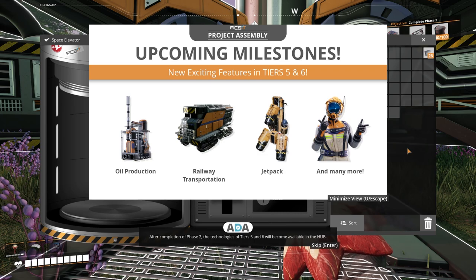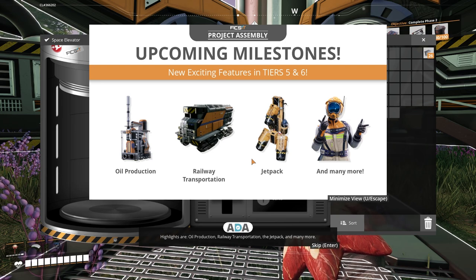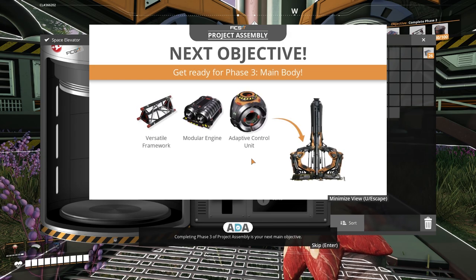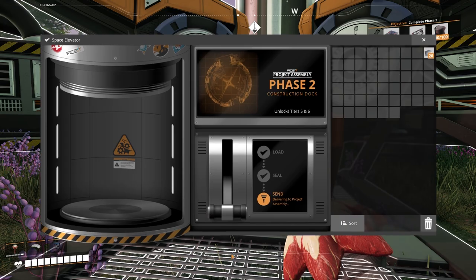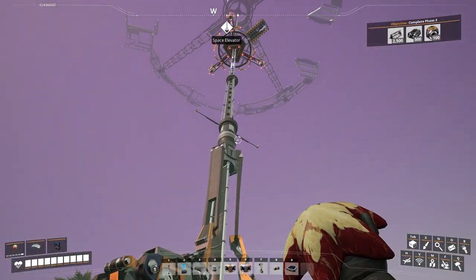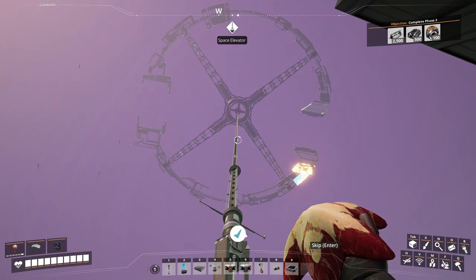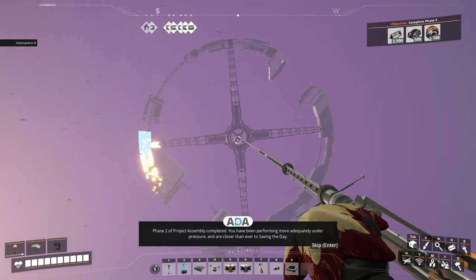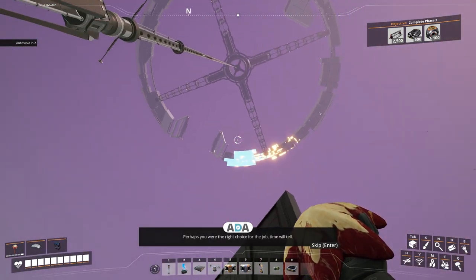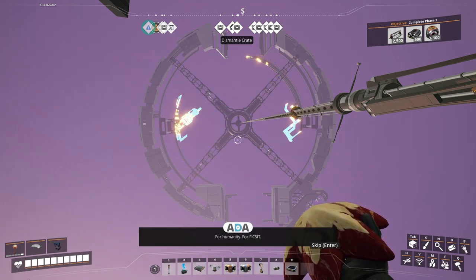After completion of Phase 2, the technologies of tiers 5 and 6 will become available in the hub. These might feel intimidating after your previous experience, but rest assured that you would not be here if you were entirely incompetent. Highlights are oil production, railway transportation, the jetpack, and many more. Completing Phase 3 of project assembly is your next main objective. Phase 2 of project Assembly completed - you have been performing more adequately under pressure and are closer than ever to saving the day. You will now enter Phase 3 of project Assembly.